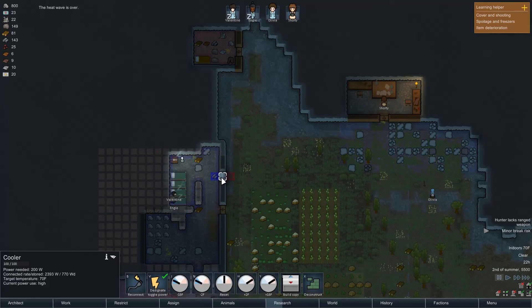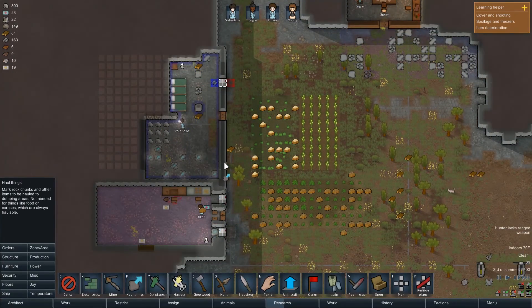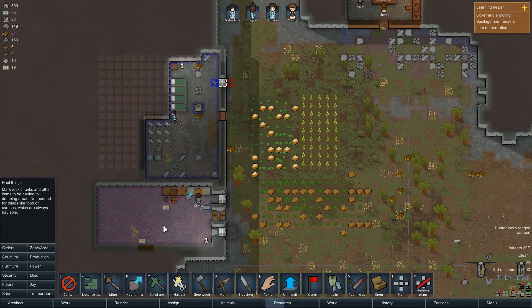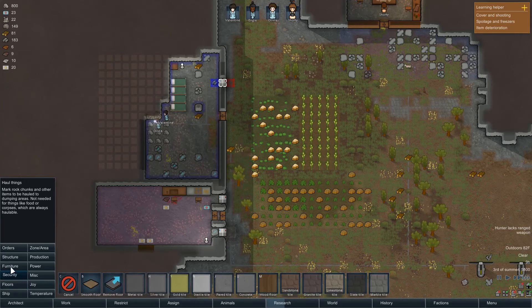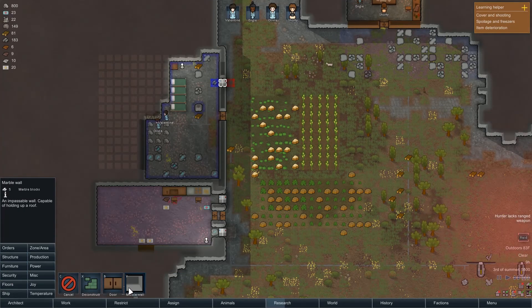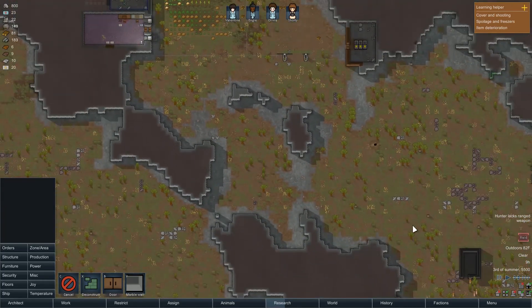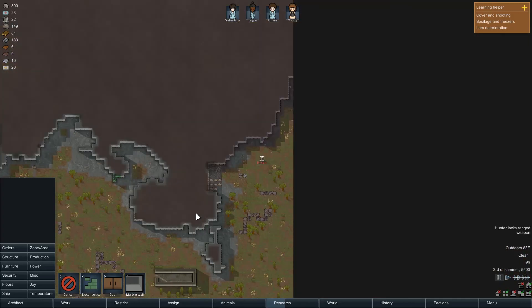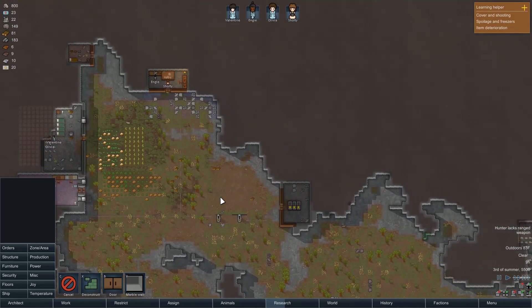Alright, heat wave's over. I don't need this running then — the temperature is 70, I'll turn that off. Let's haul these things out of here and let's put down a marble wall. I want to put down a marble wall. Where are the raiders? Just one guy. Let's keep an eyeball on this guy — is he coming over?